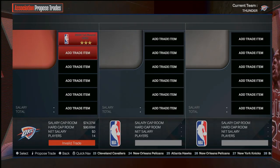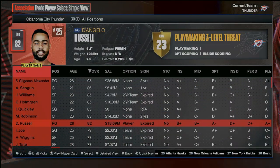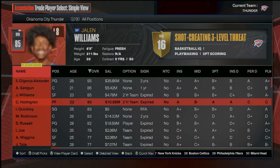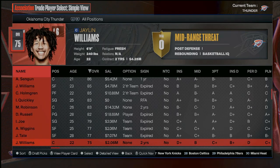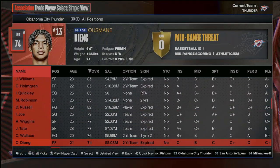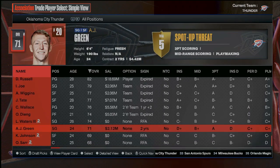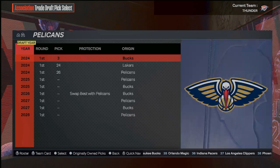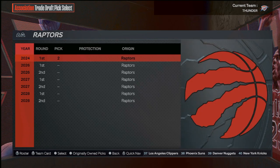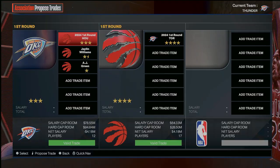We might just need number two as well, because this team's going to get expensive. We don't really need some of the role players. Cason Wallace usually develops pretty well in 2K so I'm kind of reluctant to trade him. I don't think Jalen Williams will be that crazy though, so I would trade him and also A.J. Green. We'll call up whoever has number two and trade for that pick so we can stack up on young talent.